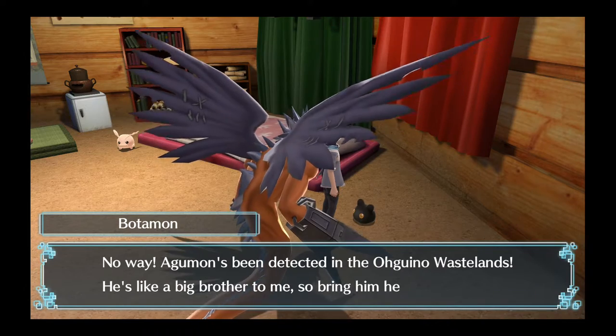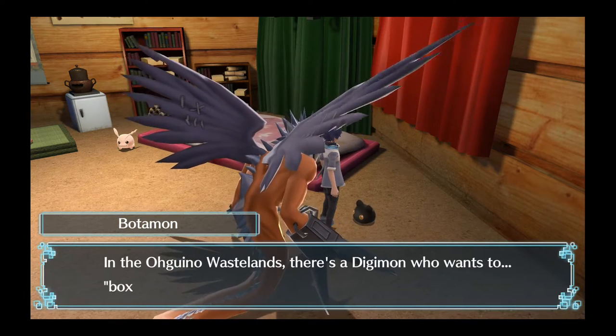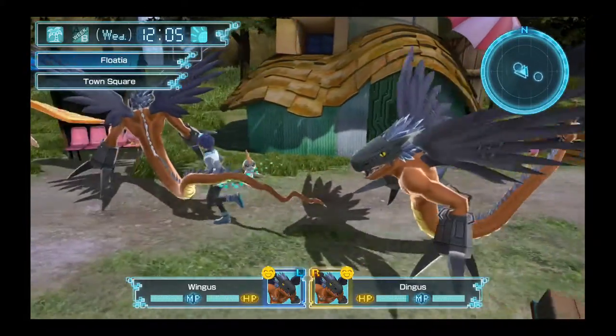Every time you need a new Digimon to go investigate, talk to Botamon. He'll tell you, guide you, inform you of where to go. Ogino Wasteland - I forget where that is. A Digimon on the bridge at Mod Cape who loves fishing. In the Ogino Wasteland, there's a Digimon who wants to box. I don't know what that means. So here's what I'm going to do - I'm going to take Bergamon and just go there.